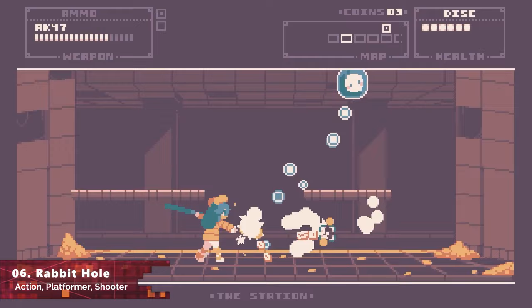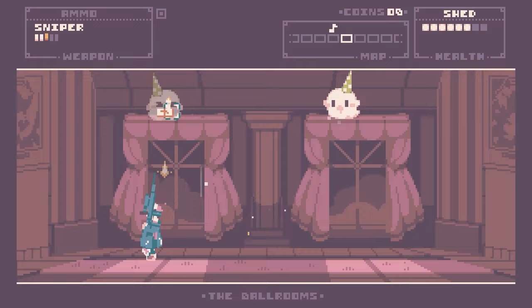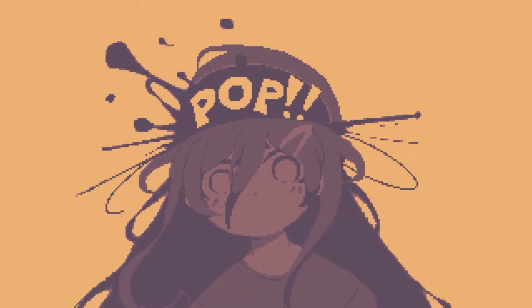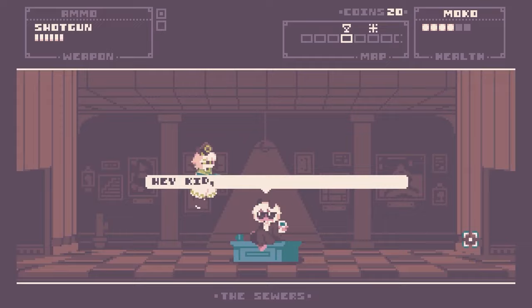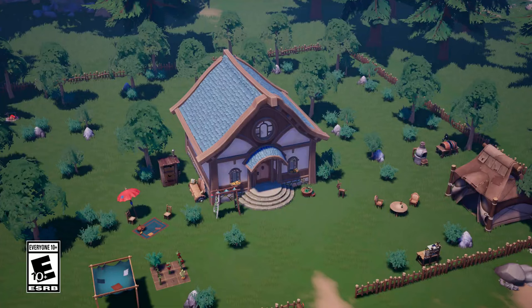Next up is Rabbit Hole, a brand new free-to-play 2D roguelike shooter where you play as a character who suddenly falls into a rabbit hole. You explore underground, meet strange new characters, collect different guns, fight enemies and bosses, all in an attempt to find your heart again. The game has a nice storybook-like art style, and people are loving it on Steam with over 210 positive reviews. I recommend it if you enjoy 2D action games.